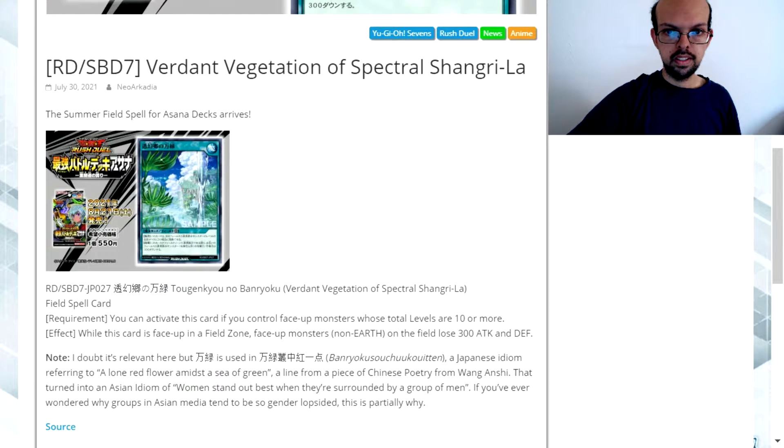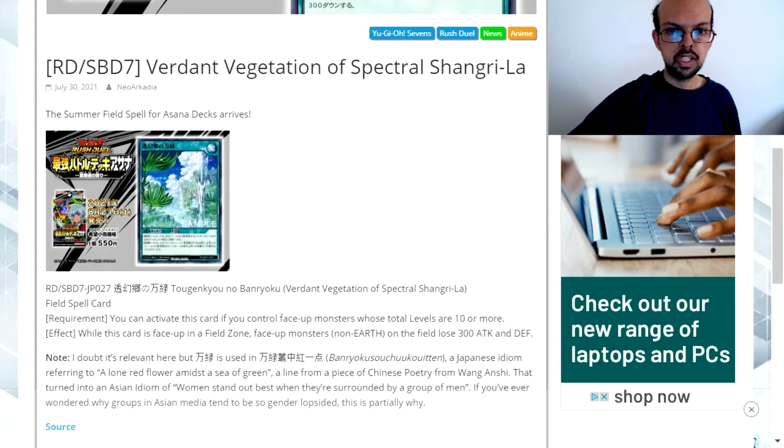Hello and welcome to my Yu-Gi-Oh channel. Today we're looking at a new card which is coming out of Yu-Gi-Oh Rush Duels. This is Verdant Vegetation of Spectral Shangri-La. It is a field spell card with the requirement: you can activate this card if you control face-up monsters whose total levels are 10 or more.